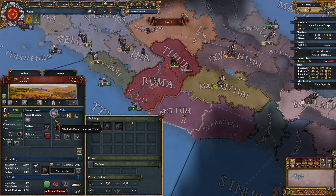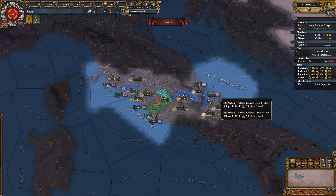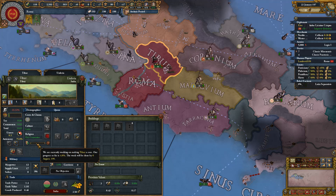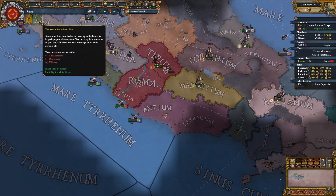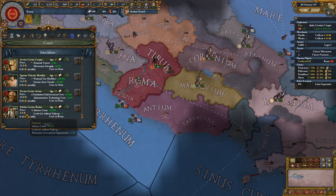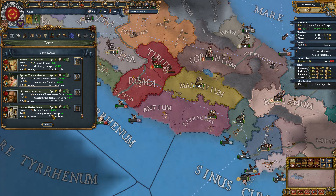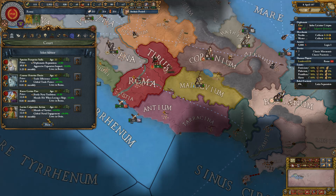I'll get permanent claims on several provinces here — that's going to come in very handy. Some neighbors I don't care about. We'll wait until this cores first before attacking anyone else because I really like those permanent claims. We make 133 ducats a month. Half-price advisors are available — yes, reduce advisor costs even further.